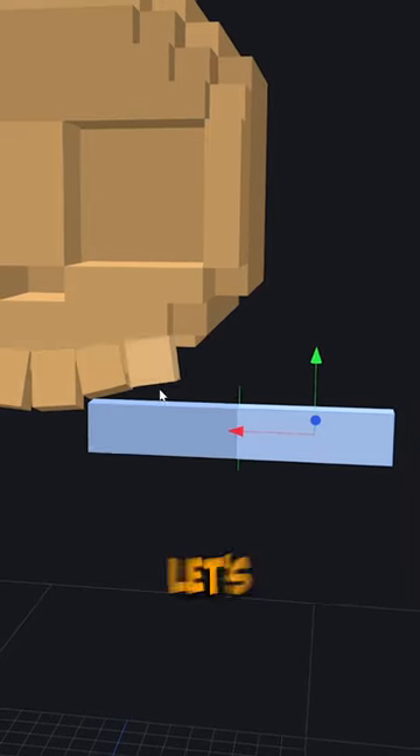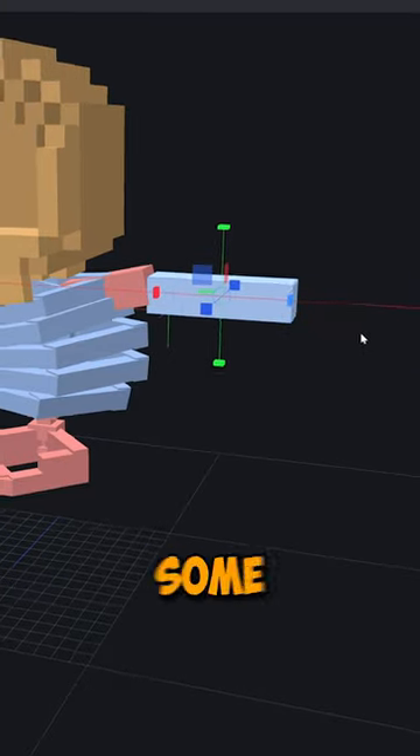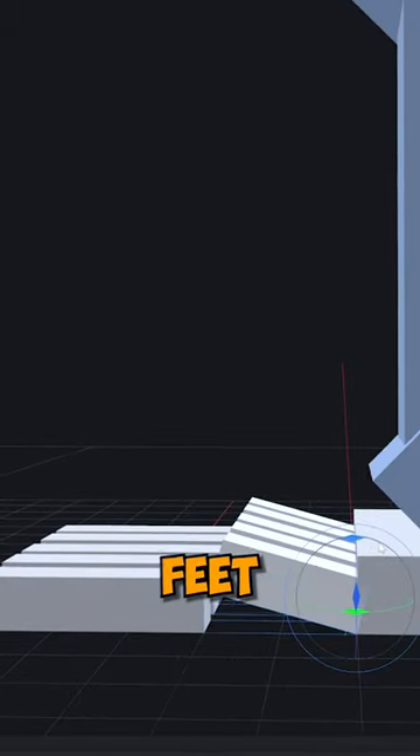Then for the ribcage, let's just make multiple long cubes, like that. For the arm, let's make an elongated cube with some rotator cubes at the end to give it that bone look. Then we copy that for the legs and some bony feet.